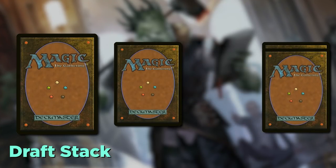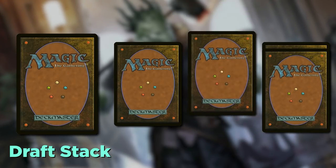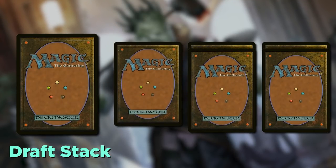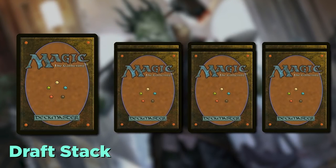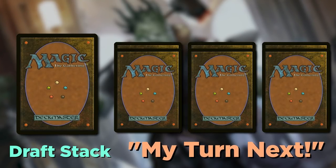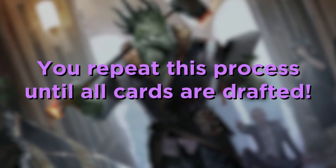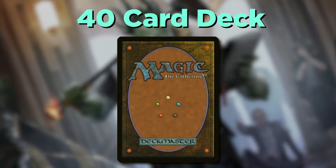Then you can look at the second pile and repeat this process. If you don't take that pile, return it and put a new card on top of it. Then do the same for the third pile. If you don't want the third pile, you take a random card off the top of the draft stack. Then it's the other player's turn to do the same. You repeat this process until all cards are drafted, then build your 40-card deck using these cards and unlimited basic lands.